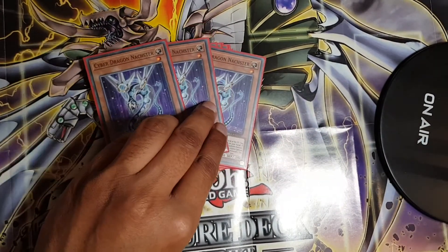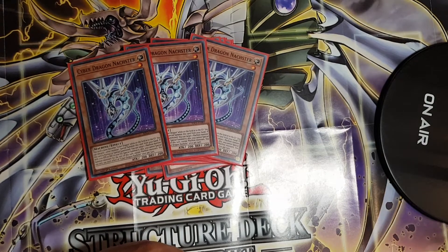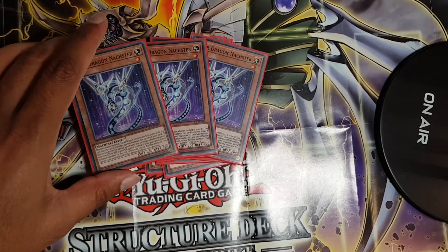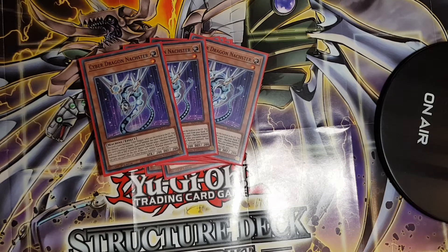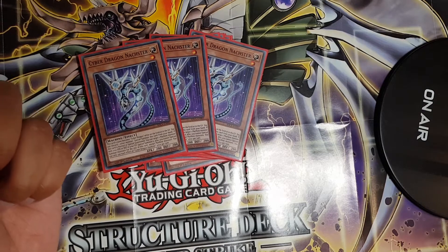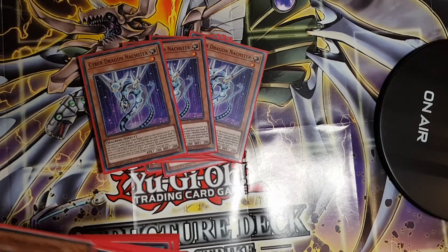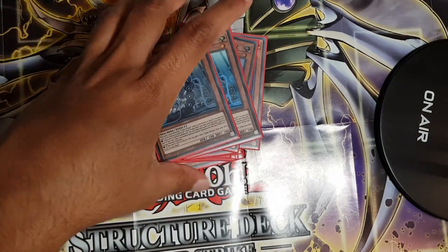Thanks to the Cyber Strike structure deck, I now play three copies of Cyber Dragon Nachster. This used to be expensive — around five to ten pounds each — but as a common reprint I've seen it online for as little as 19 pence. Very cheap and easy to pick up. It special summons a Cyber Dragon or one machine monster with 2100 ATK or DEF from your graveyard, and I combo it with Cyber Dragon Herz.